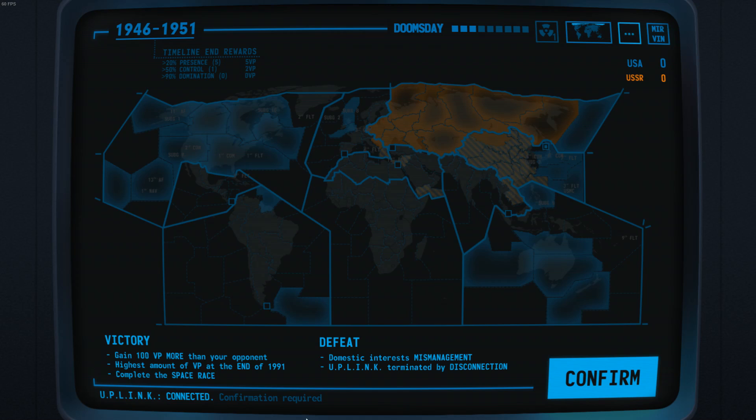Hello and welcome everybody. I am One Proud Barbarian and today I present to you the first episode of what will eventually be the strategy guide for this game on this channel. This game is Terminal Conflict. We are playing the United States of America, as you can see by our colour being blue in the interface, and we are facing an opponent — the USSR — that we are trying to contain in this strategic Cold War game.